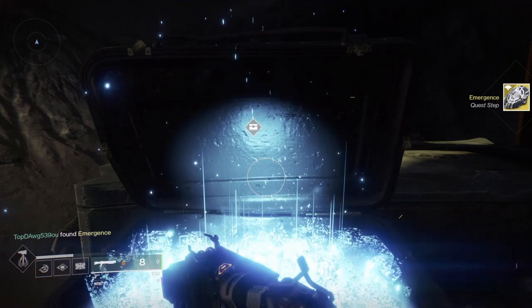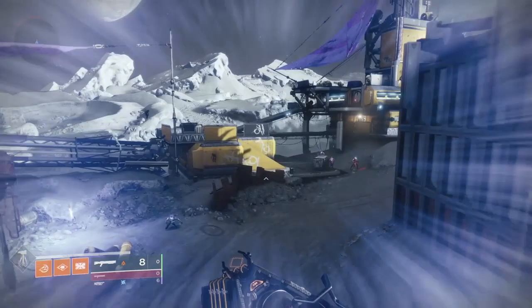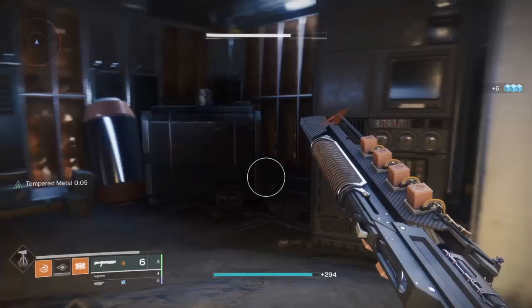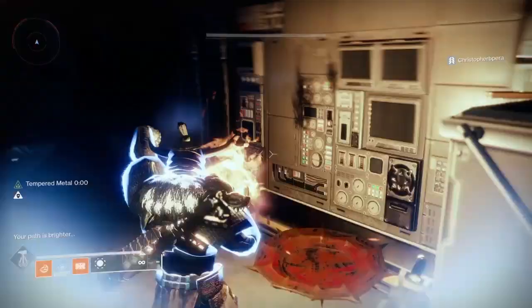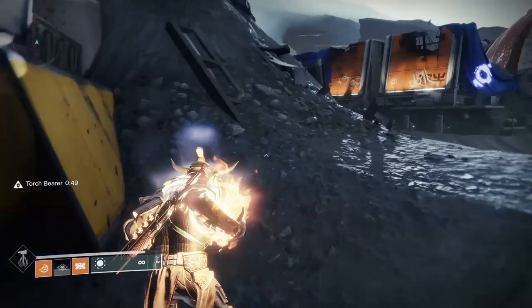The next step is called Emergence. You'll have to go to the Anchor of Light and light some basin things. You have to follow these in a specific order — there are six of them, and if you don't follow the specific order the torch I'm holding will just dissipate and you'll have to start all over again. I spent about an hour trying to figure this out, but you can actually do it in about a minute.